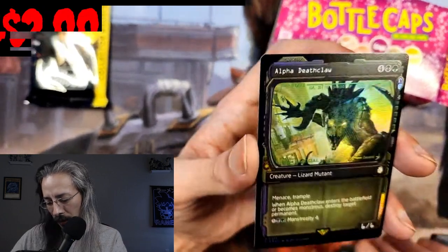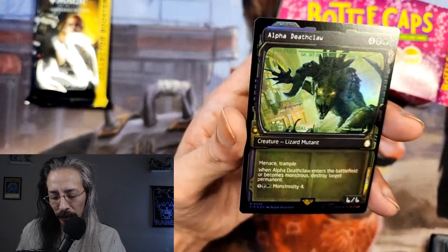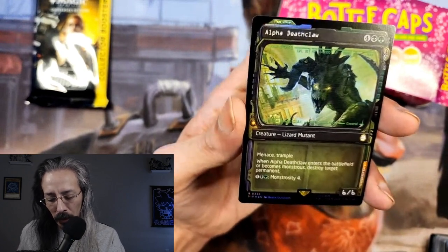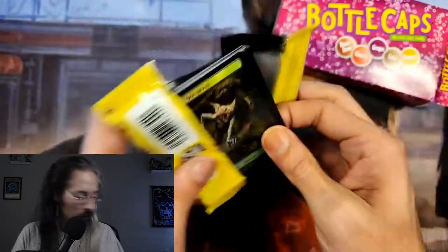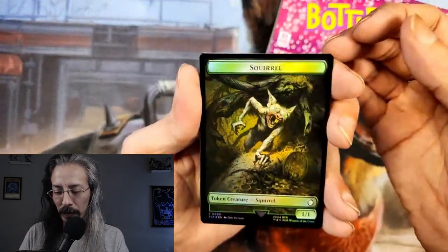And we get the showcase Alpha Deathclaw — hello. It's a 6/6 with menace and trample. When it becomes monstrous, destroy target permanent.